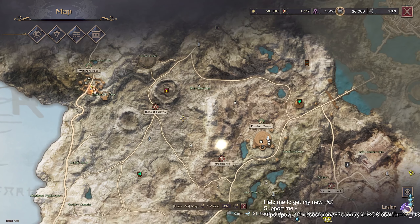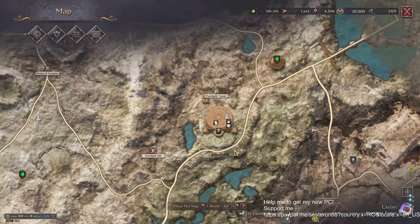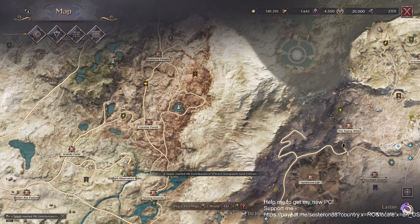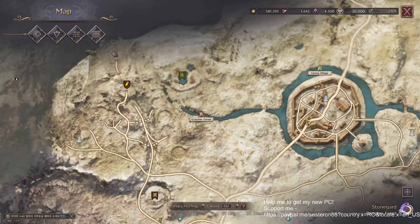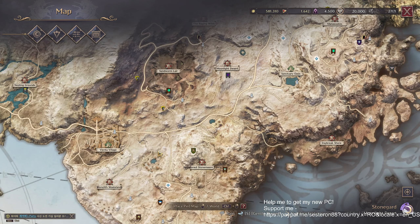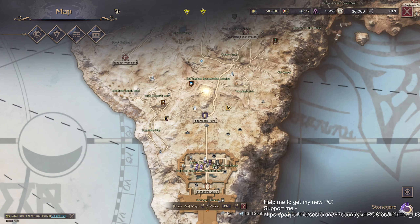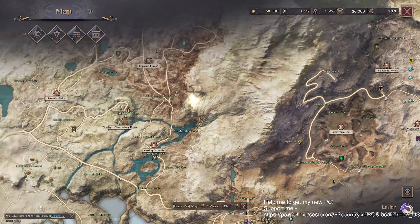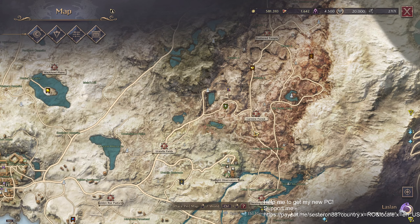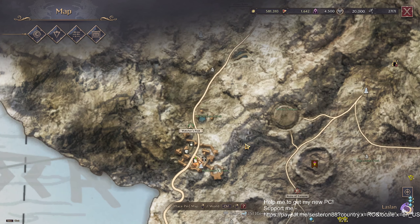If you don't like that spot, you can choose another city or village — you can go to Pure Light Tower, Canina Village, Vienta Village, Stormguard Village. Every village and city has contracts. Go wherever you like. I prefer the Orcs spot because it's fast and easy to kill mobs and finish contracts quickly.